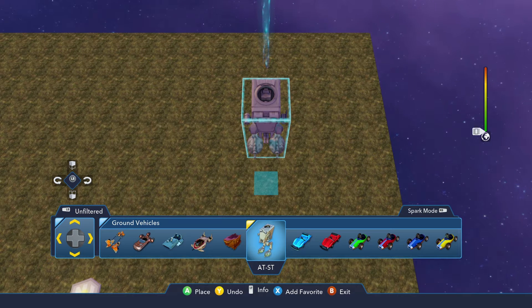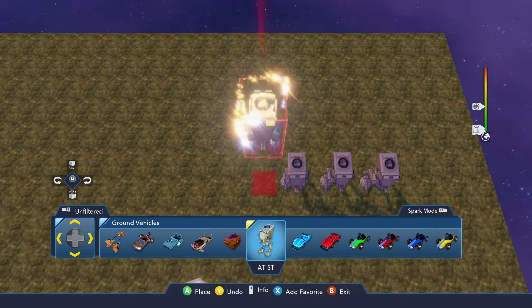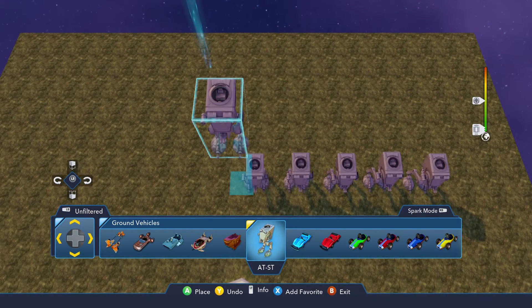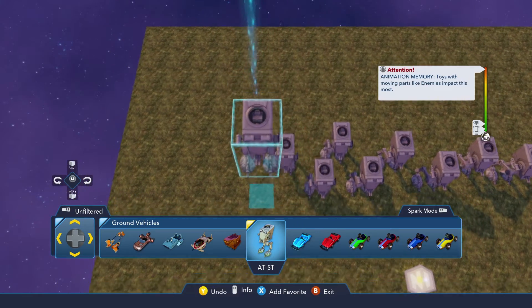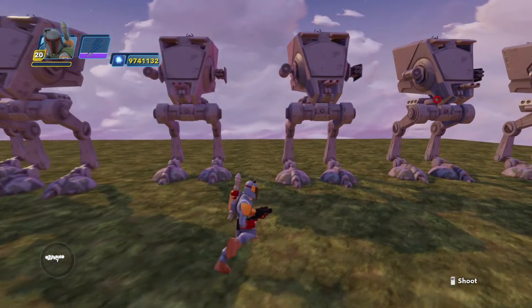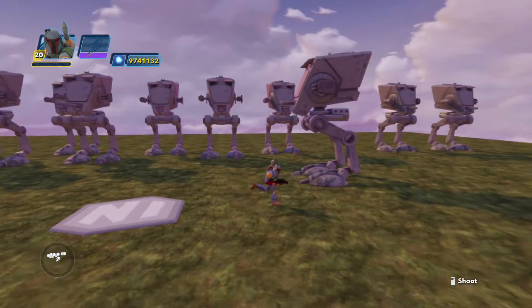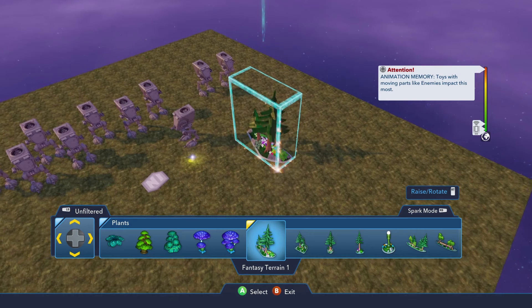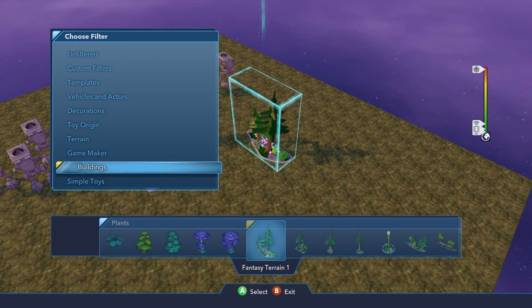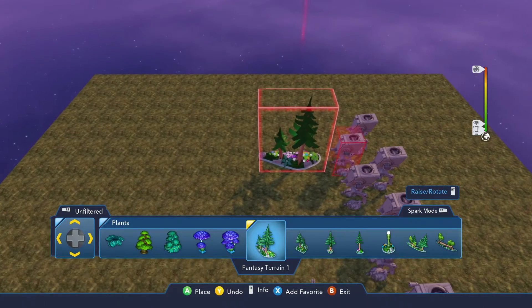I'm testing to show you how many AT-STs we can put in regularly without any mods. One, two, three, four, five, six, seven, eight, nine, ten — no more. Ten AT-STs, no glitching. Of course they work perfectly, but you can't put anything else in here. Well, you might be able to fit some clouds — some of the Inside Out clouds — but other than that, nothing else.